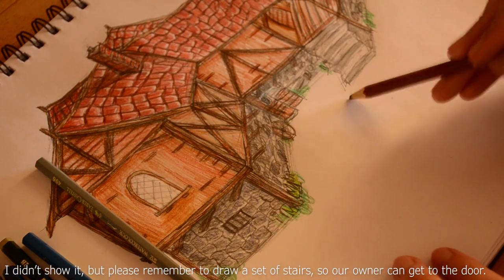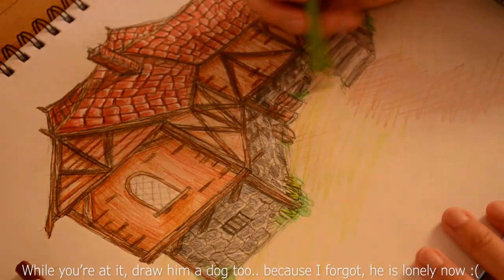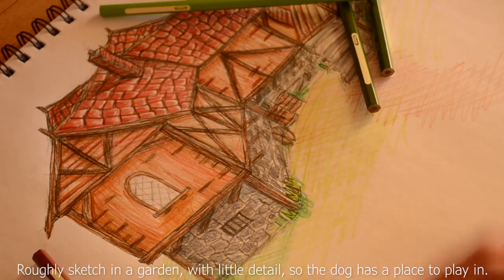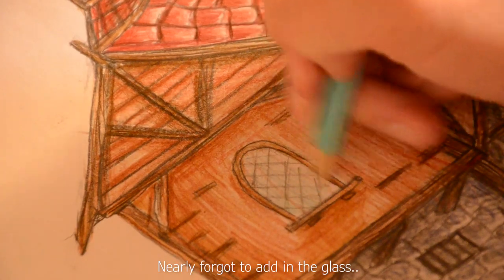I didn't show it, but please remember to draw a set of stairs so our owner can get to the door. While you're at it, draw him a dog too, because I forgot he's lonely now. Roughly sketch in a garden with little detail so the dog has a place to play in. I nearly forgot to add in the glass.